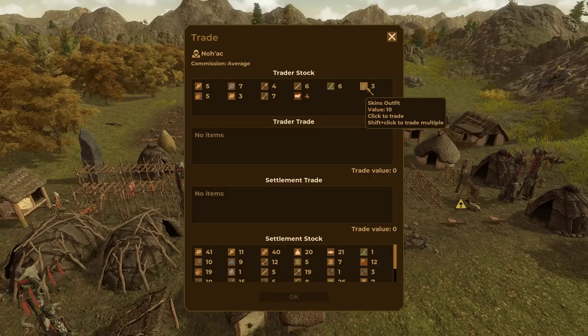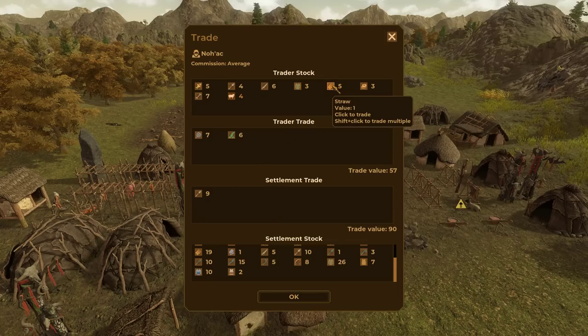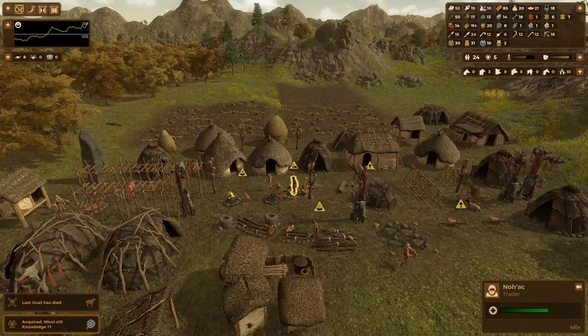A trader is here — that is for purchase. Is there something I want? Let's buy some of their wool. It's nice and cheap, relatively speaking, and their commission is average. That will allow me to replace my skins outfits with wool ones. Also looking at my tools, I have a lot of bone spears, so maybe I'll keep these outfits and sell my spears, which allows me to buy some additional food and straws off of them too. I can buy pretty much all of his stuff. That's a big trade.